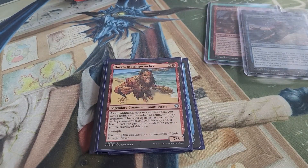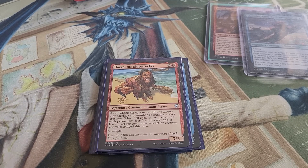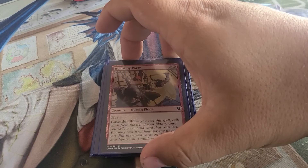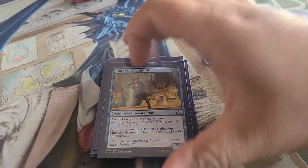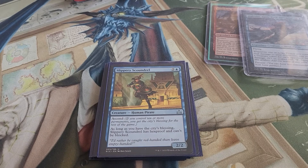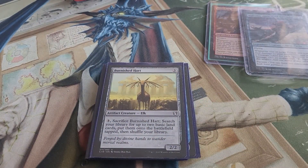Drago the Shipwrecker is in here mainly for the trample. I don't find myself casting him a whole lot, but he is a pirate and he's a 7/5, so that's pretty big. We've also got Boarding Party, which has haste and cascade, and Slippery Scoundrel, which has Ascend — as long as you have the city's blessing it has hexproof and can't be blocked, so you'll always be getting some damage through.